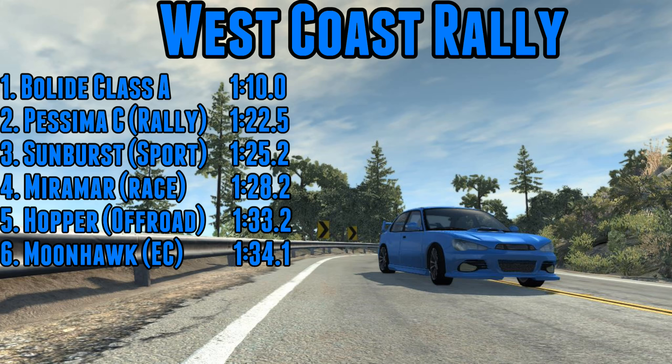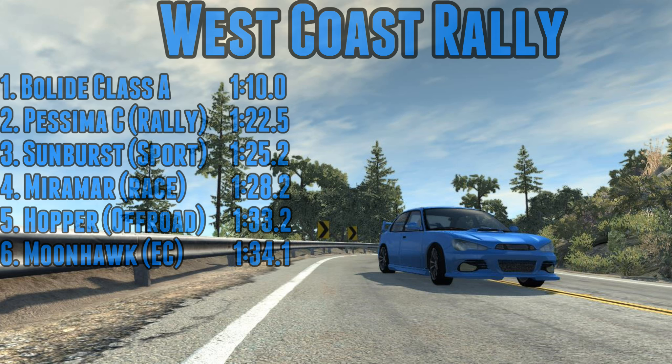The Moonhawk Elite Custom is going to go to last place — 134.1. It is almost a second slower than the Hopper, the off-road version of the Hopper as well. It just can't get any grip — it wastes all of its time spinning the wheels. There is no chance for the Moonhawk to use its immense amount of power.